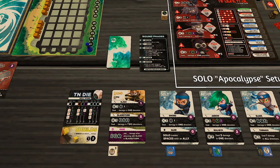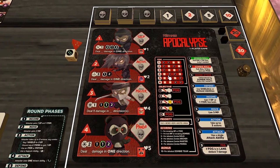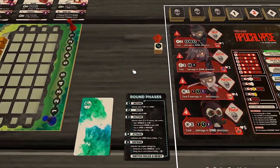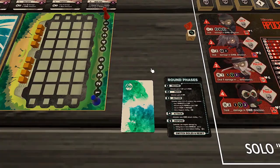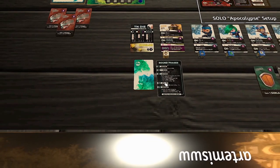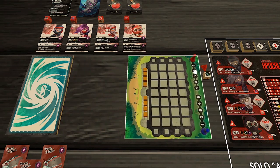Next we spawn zombies — Solo, Archer, Master, and Panda. The spawn rules use a d4 die and a Tiny Ninja die to determine the lane and section each zombie is placed in on the battlefield. I'll move the deck and round phases board aside to make things easier to follow.